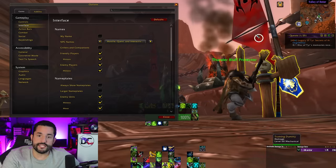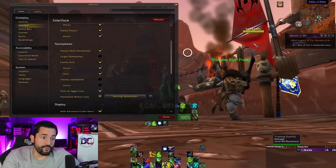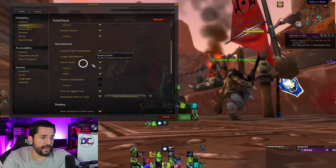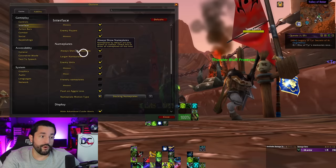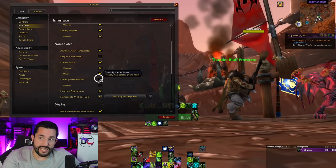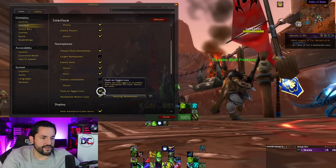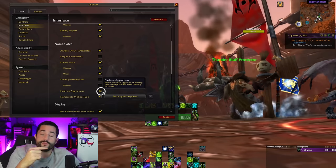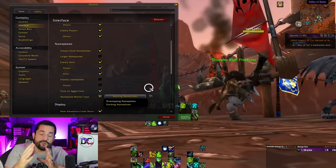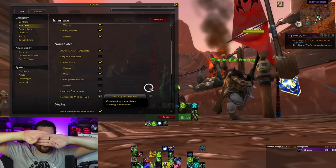Always show nameplates — keep these on. You can have the nameplates be even larger if you want. I have Threat Plates — I have a whole video on that — I like them way better than the default UI, but you can also change these base options. Show enemies, minions, all that. For friendly nameplates, I don't like showing those since I'm not damaging them — though if you're a healer, friendly nameplates make sense. Flash on aggro loss shows a visual alert for tanks when something runs away. Motion type is stacking or overlapping for when enemies are clumped together.